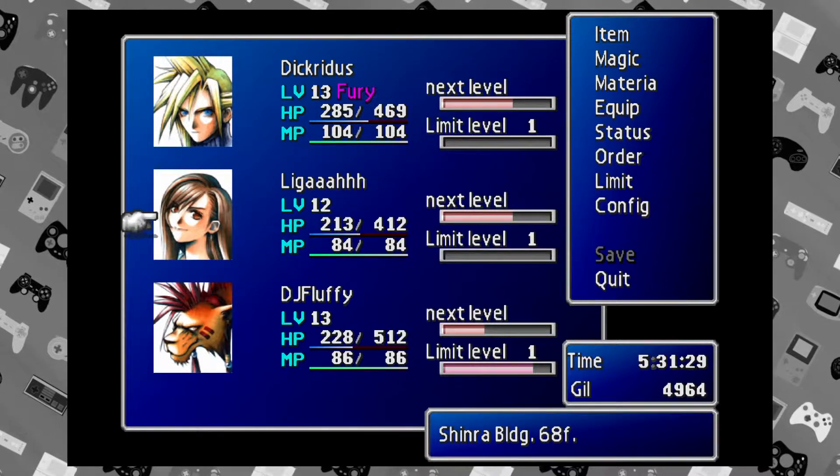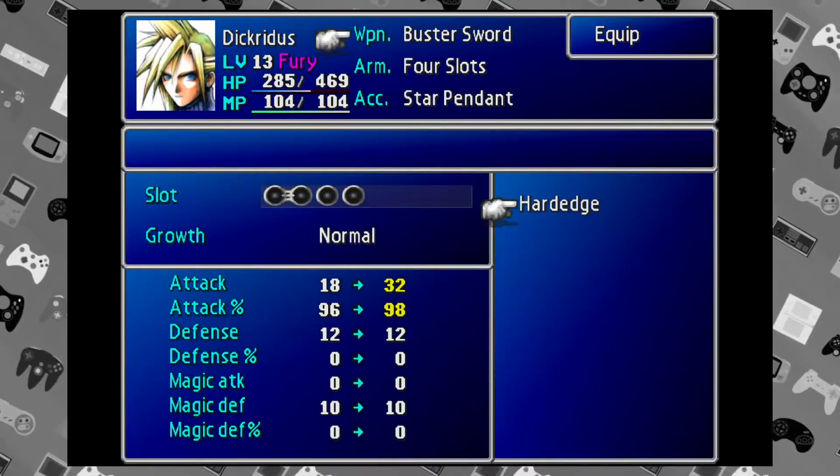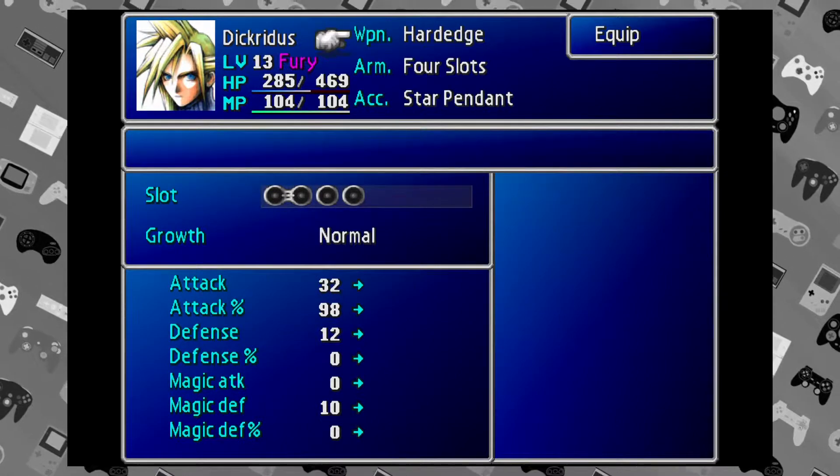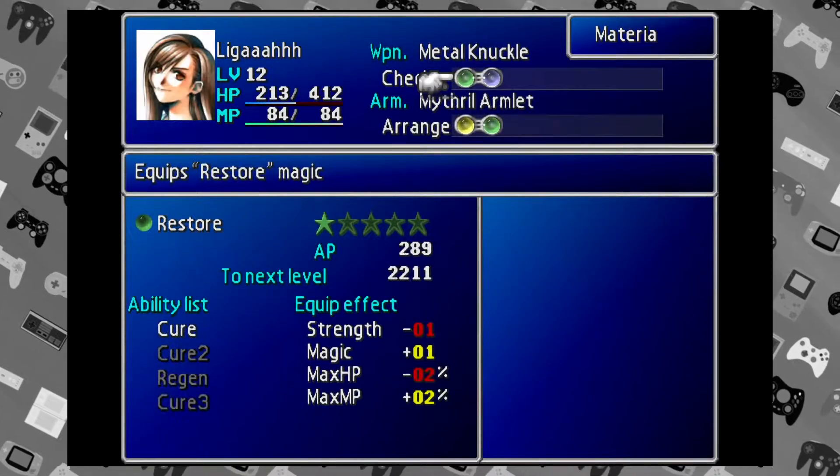Go ahead and equip that sword for Cloud. It's twice as good as the one you have. Look at that — you guys have more slots too.